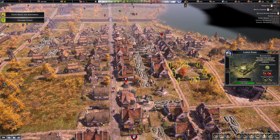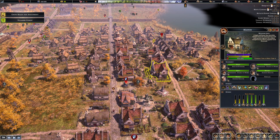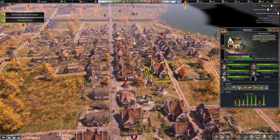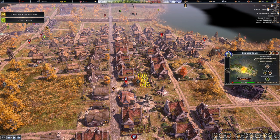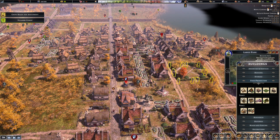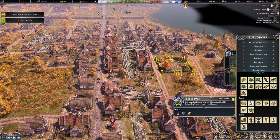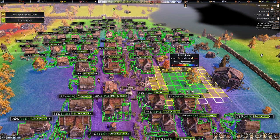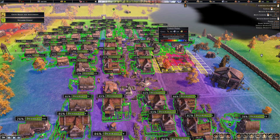Advanced tip two: decorations — some stack while others don't. For example, garden trails stack: if you have four of them in range, each provides 2-3%, so together you get 11% desirability from them. However, many decorations do not stack. For example, if you have a large park next to a house and build another large park nearby, the desirability does not increase — it stays the same because there's already a large park in range.